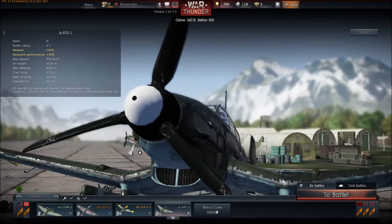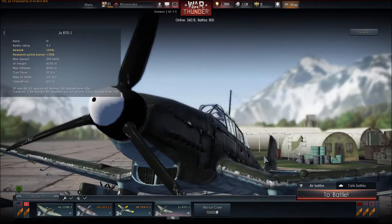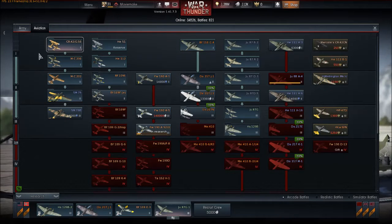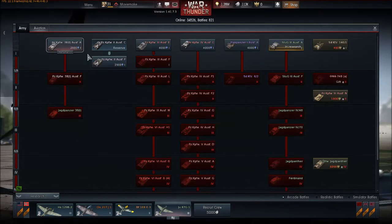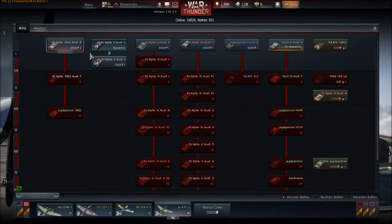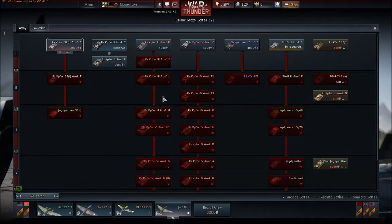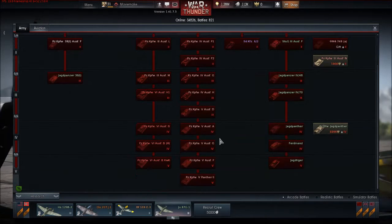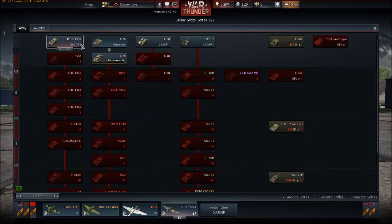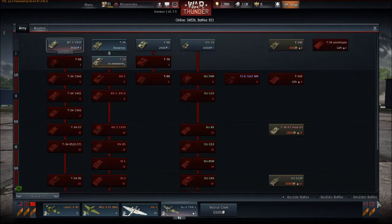It's the tank battles button, and this is update 1.41 — we have tanks, we have the army button, and we've got tanks now. I have not tested out any of these tanks yet, I'll be doing it this afternoon. But we finally have tanks in War Thunder. I have to check to see if it's open beta, but we have our tank trees.